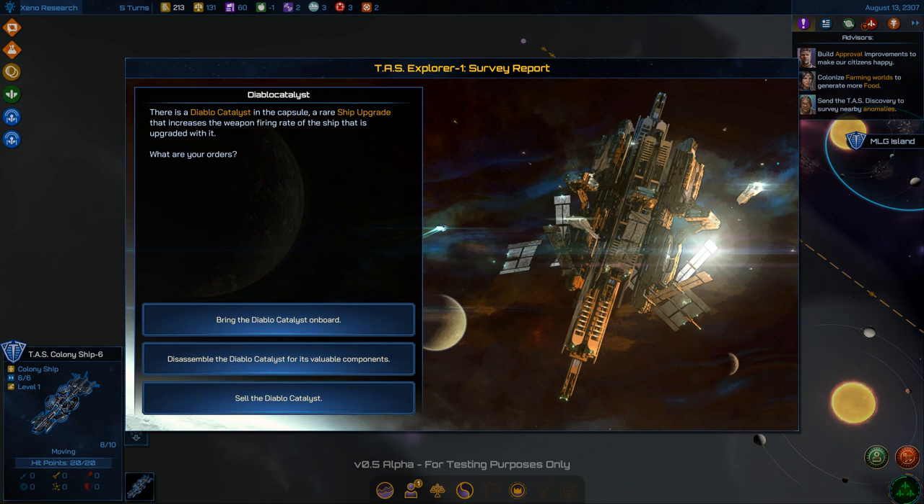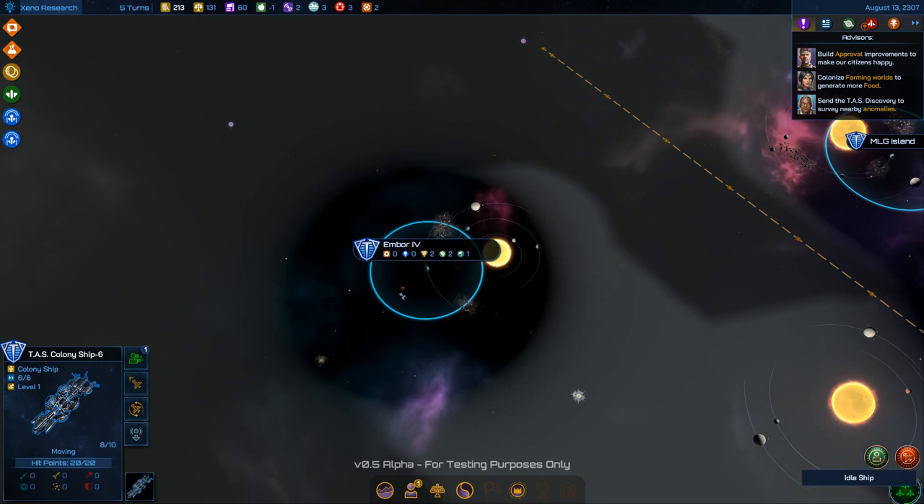There's a Diablo Catalyst in the capsule — a rare ship upgrade that increases the weapon firing rate of a ship upgraded with it. Options: bring it on board as a ship upgrade, salvage it for materials, or sell it for money. I'm going to take the ship part.